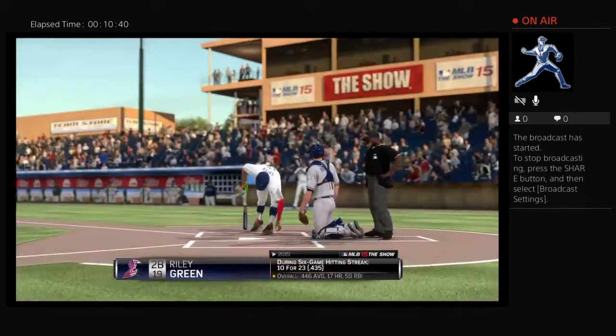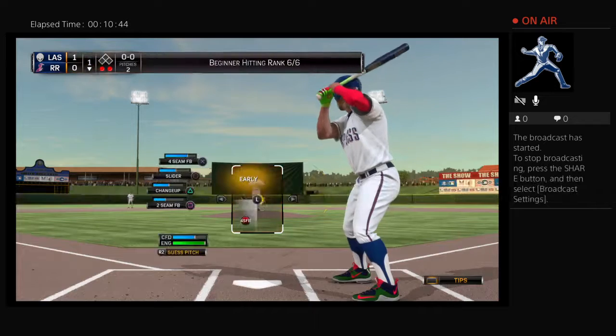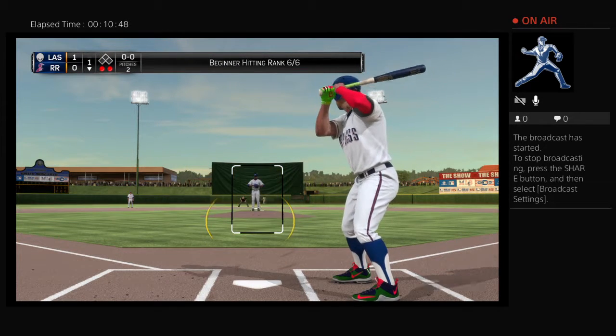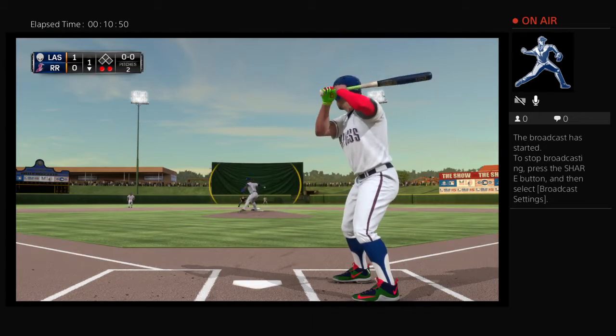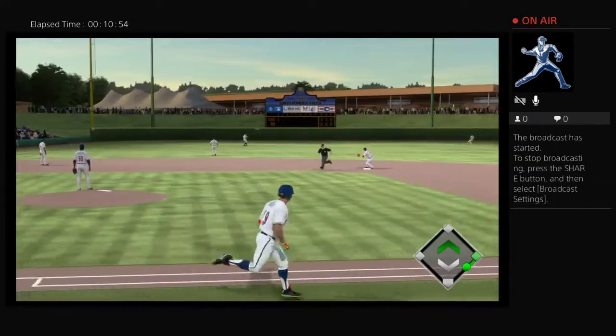Riley Green will stride forward now, looking to keep that hit streak alive — currently at six games entering play. First offering on the way, and this is lined into left field for their first hit of the ball game.